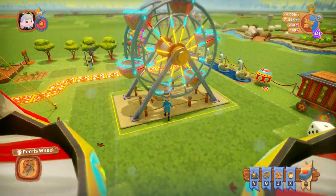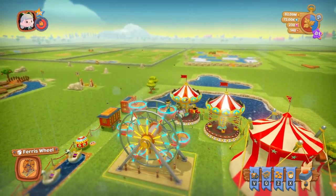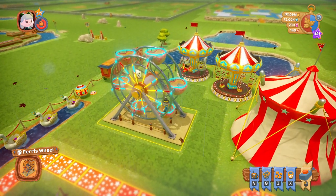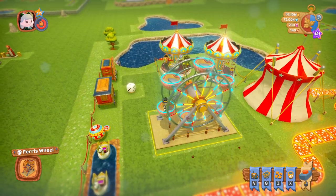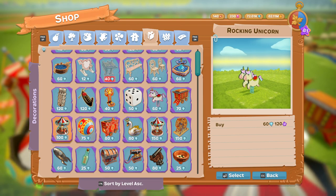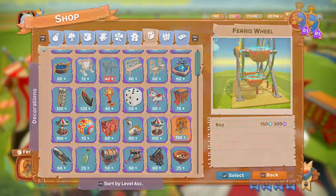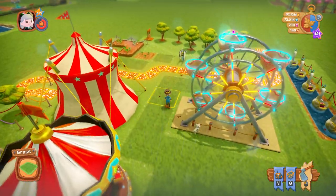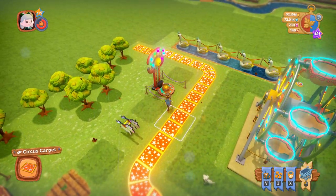The biggest one of the lot - I'm going to zoom out so you can see it properly. This is the ferris wheel and again you can sit in it, which I always think is a bit weird because I feel like I'm going backwards. The ferris wheel is 150 diamonds, and that is a great one.